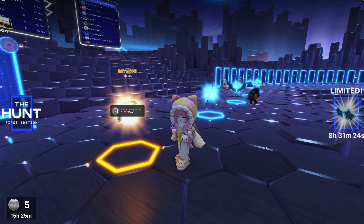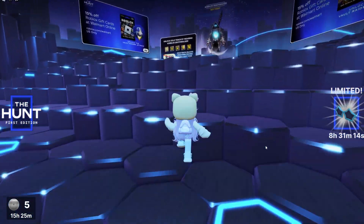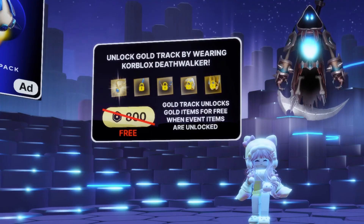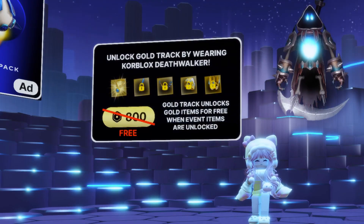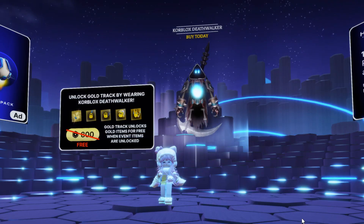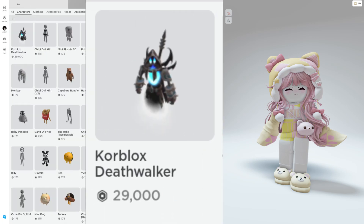Of course the gold ones cost Robux. Don't be fooled by the sign that says you can unlock the gold track items for free by wearing the Korblox Deathwalker character. It looks great, but if you're spending $300 worth of Robux for an avatar you'll probably only wear once or twice — just don't. Go buy a Nintendo Switch or every game pass in all your favorite games. Ridiculous.